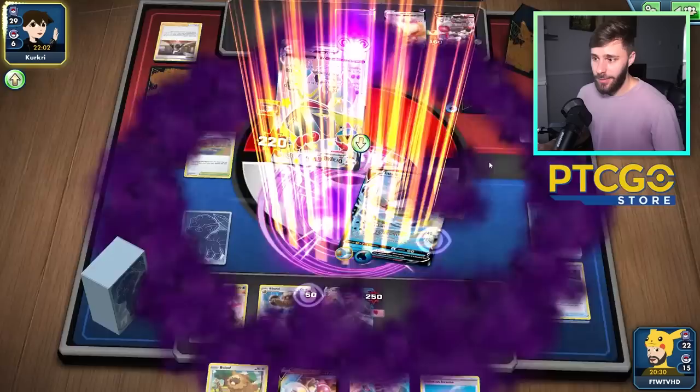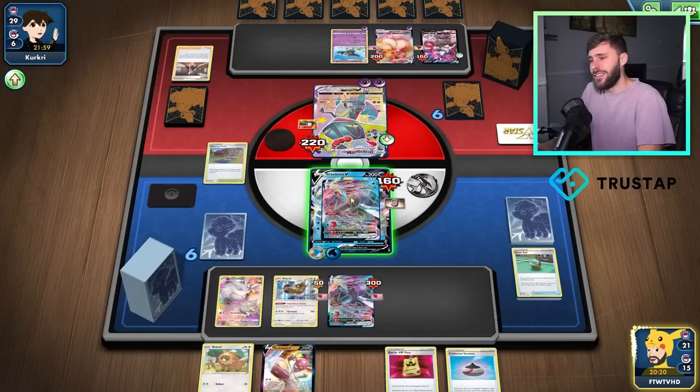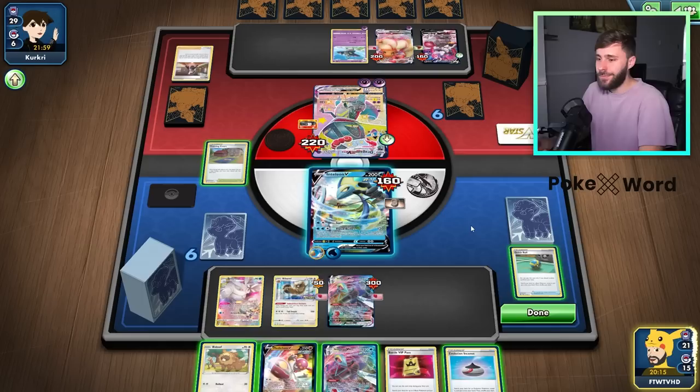They're clearly making the decision — do they retreat? No, they're going to go for the Max Phantom and put more damage on this Inteleon VMAX, I would assume. Or they could put it on this. Yeah, that's two damage counters — oh wow! We are definitely... bro, really? You've got to give me that. We're kind of scared — we're kind of in danger now.